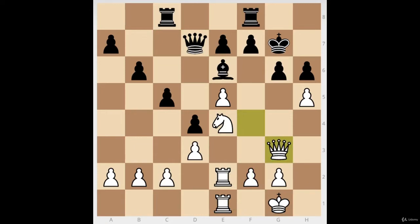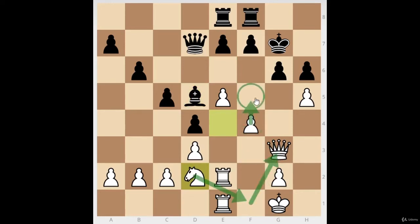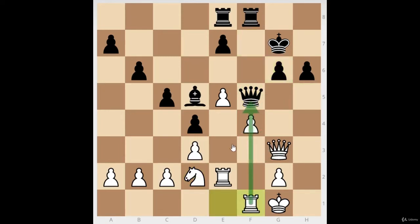White tries to create problems — maybe the f-pawn can start moving up with piece support. Black has no real plan; those queenside pawns are just sitting there doing nothing and need to be pushed to create counterplay. White asks for more space, black fights on a diagonal, but that diagonal is blocked anyway. Eventually the queen trades off so the dangerous queen doesn't cause trouble, and white piles onto the f and e files.